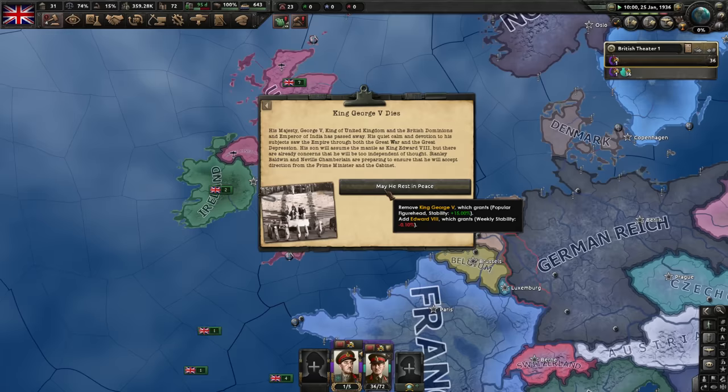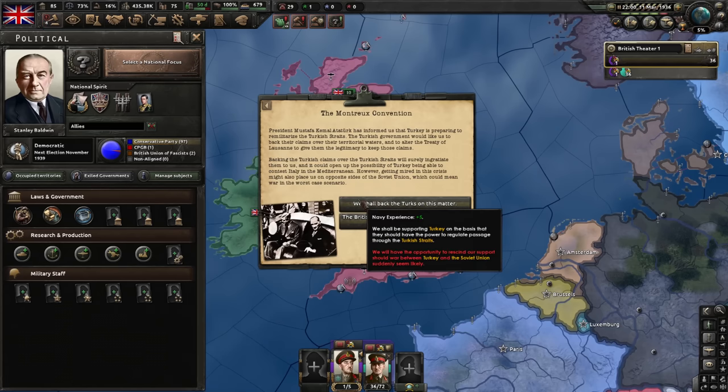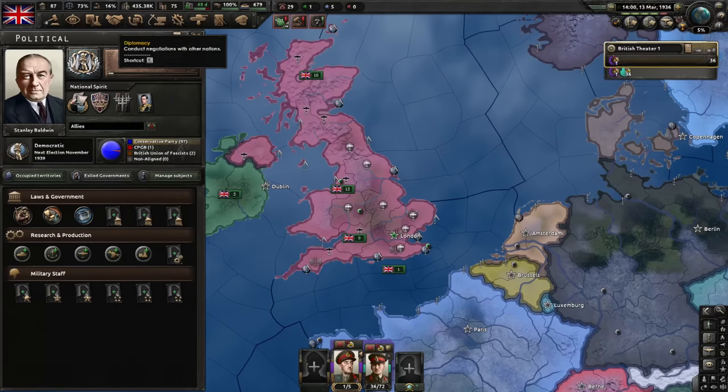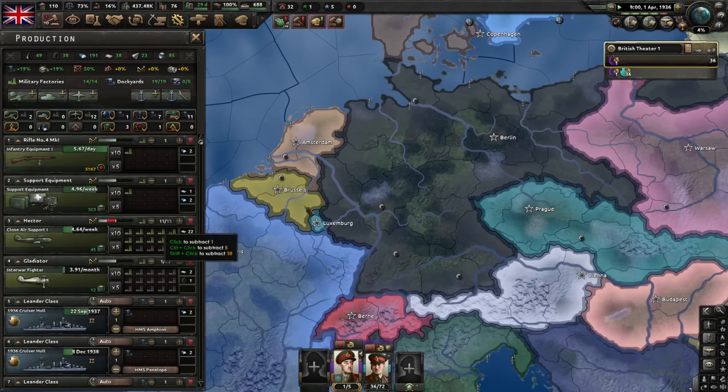Speed the game up and unpause. King George dies as usual. Rhineland and Montreux Convention — sure, let's back the Turks. Turkey compromises. We have insufficient world tension to do the Shadow Scheme, so let's do Steady as She Goes. We should probably do some strategic bombers as well, mostly for infrastructure, but that can wait. Let's focus on CAS and fighters for now.